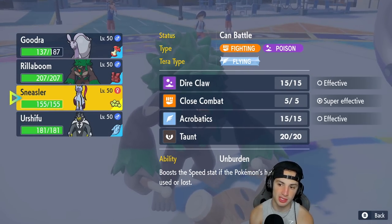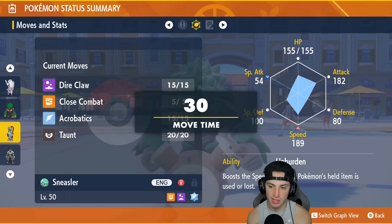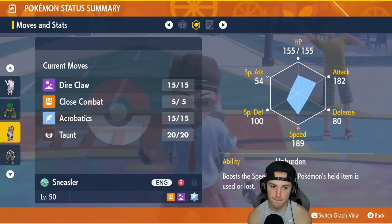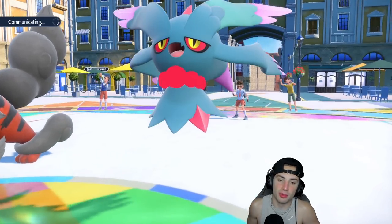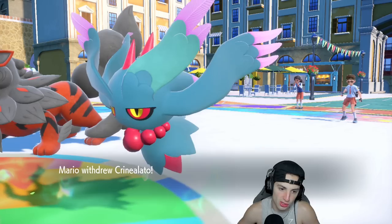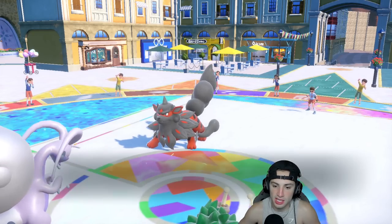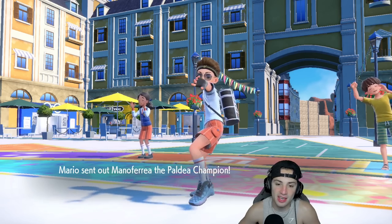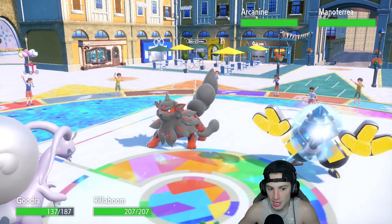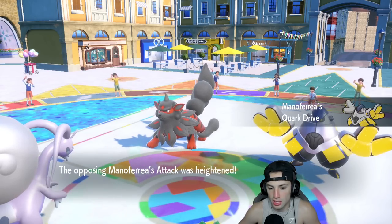I might hard swap into Sneasler — at that point Sneasler would be faster than Fluttermane and really get some damage going. I'm going to go into Urshifu; I think they go for another Moonblast into the Goodra slot. Oh, they end up withdrawing Fluttermane — totally fine. I get to take off the Intimidate, get a Fake Out later, and I think Fluttermane is going to come back in, so they're bringing out a Fake Out user.